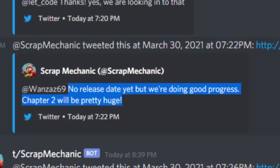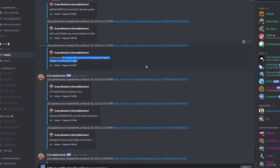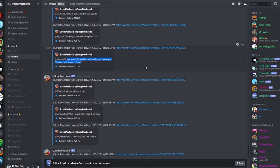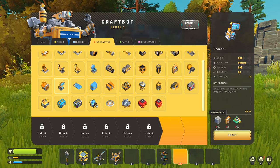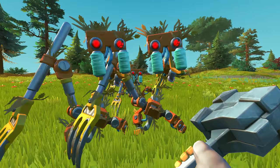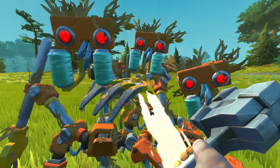So far there's still no release date for chapter 2, but apparently they're making good progress and chapter 2 will be pretty huge. So we better hope chapter 2 can live up to its expectations. And lastly, crafting the beacon requires a little bit more metal now. If you liked this video, check out my other videos and maybe consider subscribing. I hope to see you again when the next update comes out.